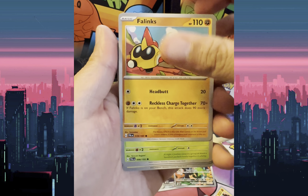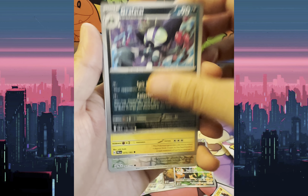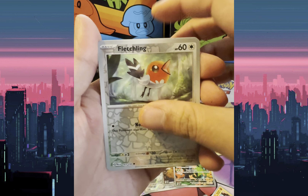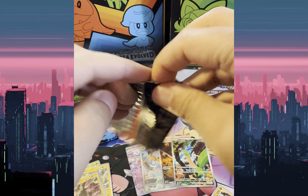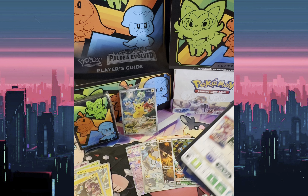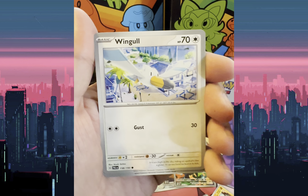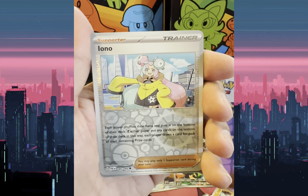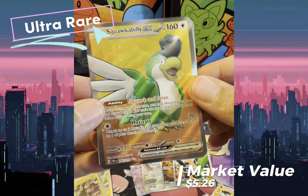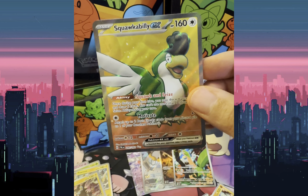Pack eight: Magnemite, Blinx, Combi, Jigglypuff, Electrode, Graphify, Pertrin, Reverse Holo Fletchling, Reverse Holo Foycoco, and Holo Luxray. Pack nine: Gothita, Mastiff, Wingull, Pinnacle, Electrode, Vigaroth, Pinterchin, Reverse Holo Ino, Reverse Holo Taurus, and Squawbelly EX — Ultra Rare.